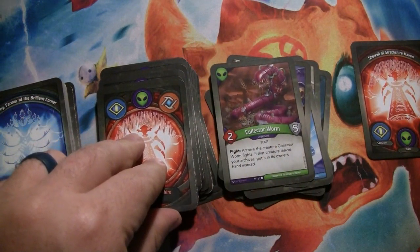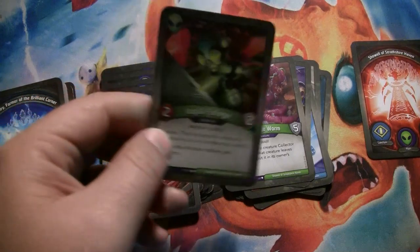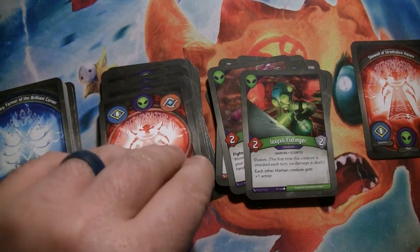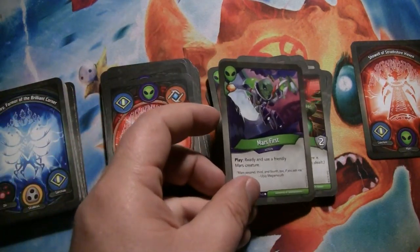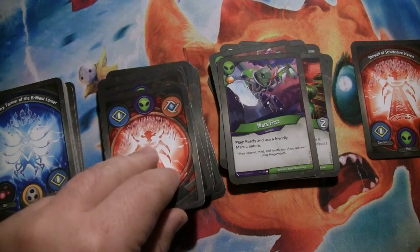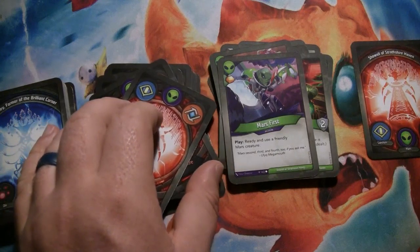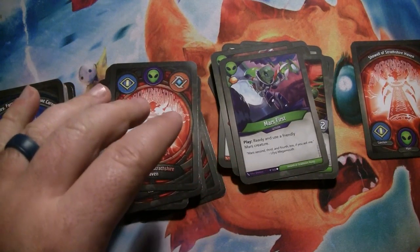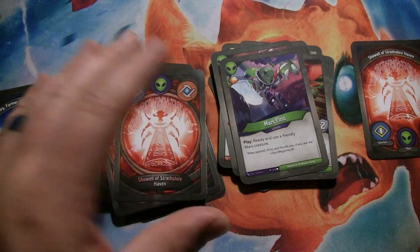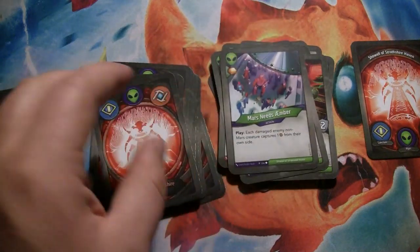On to Mars — we have the Collector Worm, 2 power, 5 armor, and when it fights, it archives the thing it fought. It can be powerful. Sixly Fixed Finger is 2 power, 2 armor with Elusive, and each other Martian creature gets plus one armor. Mars First has a bonus amber and has you ready and use a friendly Mars creature. It's interesting replacing Squawker and Soft Landing because it's ready and used, so it doesn't give you a window to do something with a ready creature in between — it's just ready and use without an opportunity to do something else in the middle.